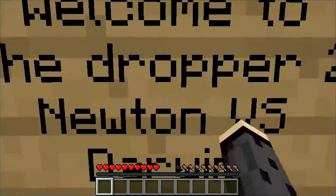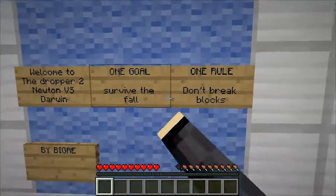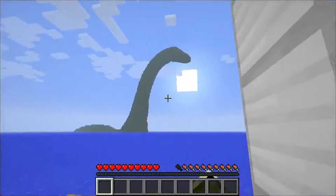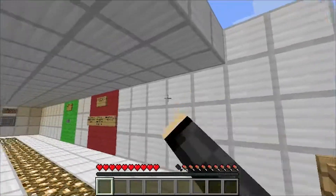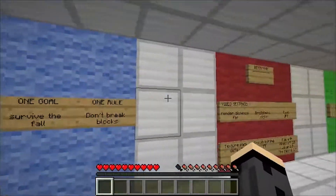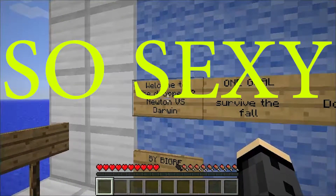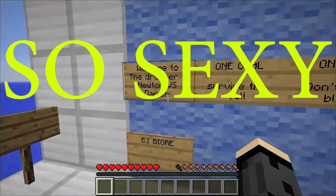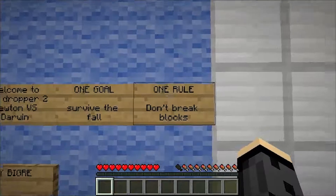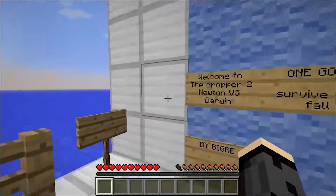Newton versus Darwin, and we are in adventure game mode again. I actually haven't forgotten to start the recording like I did last time. Welcome to The Dropper 2 — Newton versus Darwin. Rule one: don't place blocks. The big re-rap will be in the description below.